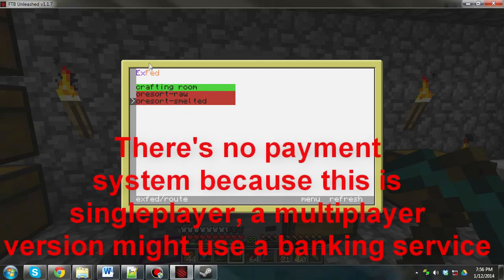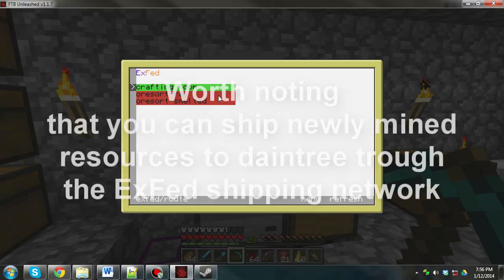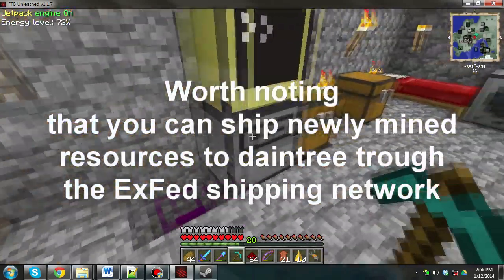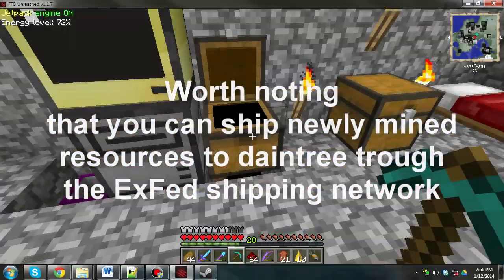It's going to redirect us to a website called XFED, which is the shipping system. We want to ship to crafting room, but that's already selected. You can select other ones as well. We're shipping to the crafting room, which is this room by the way, and it'll go into this chest over here.